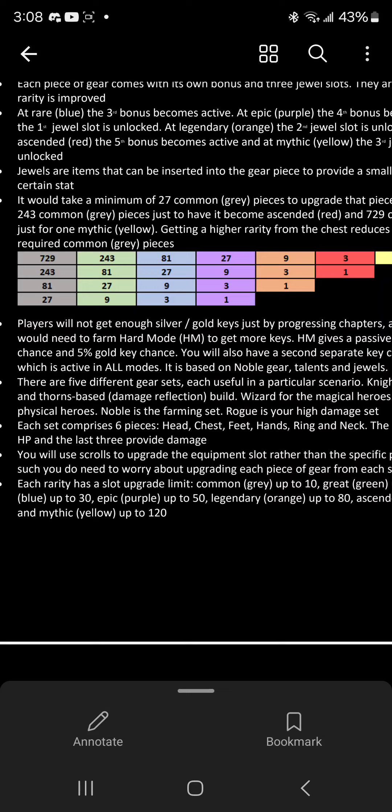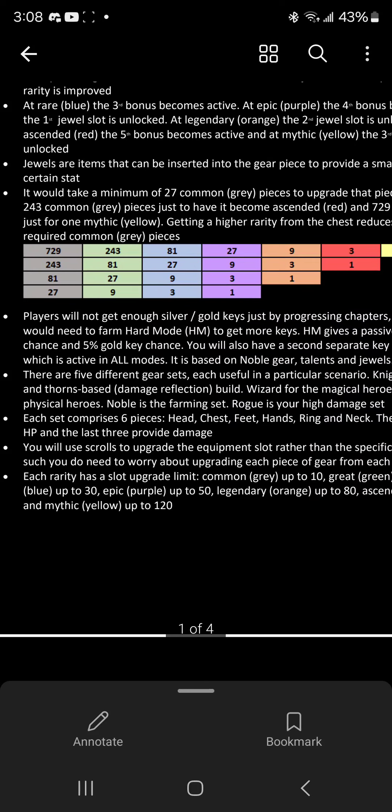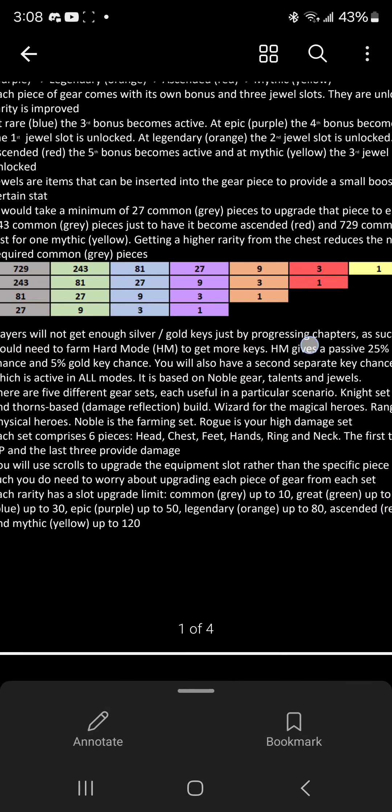For one legendary you need 81 grays, and so on up the chain. For one ascended you need 243 grays, 81 greens, 27 blues, 9 epics, or 3 legendaries. For mythic it's 729 grays — a huge investment, so you definitely don't want to rush that.